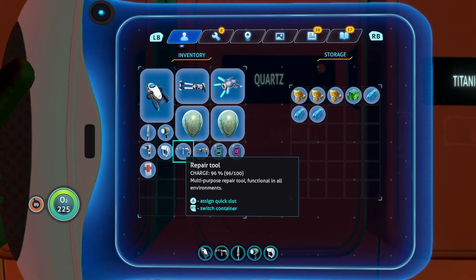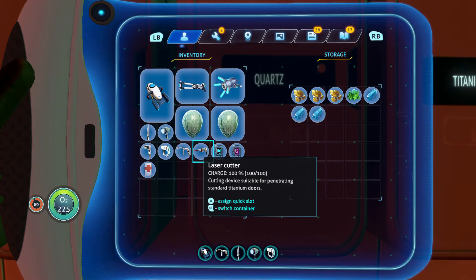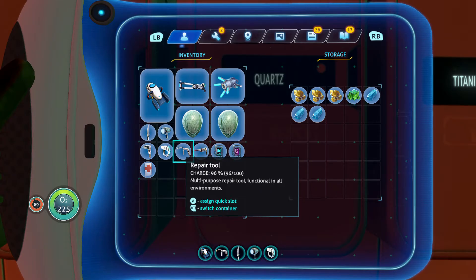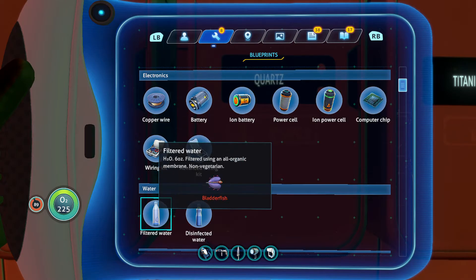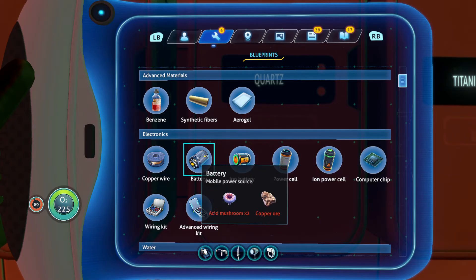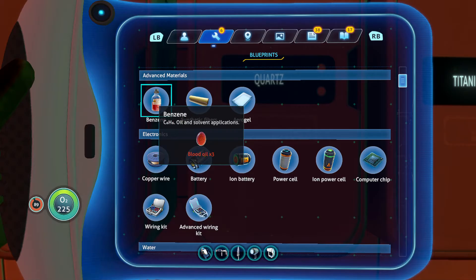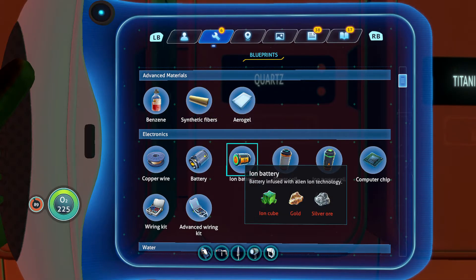I don't know if I have titanium here — I have some, yeah. Oh, that's full. Quartz — are you full? No, definitely not. Let's put that stuff in there. Ion cube, let's put these there. We have a blue tablet and a purple tablet left.